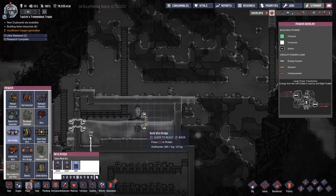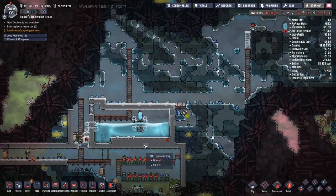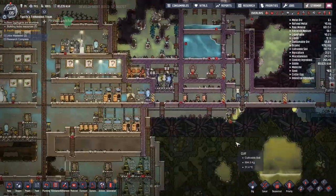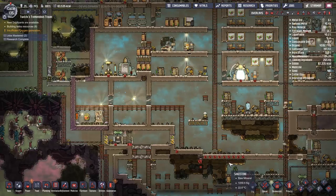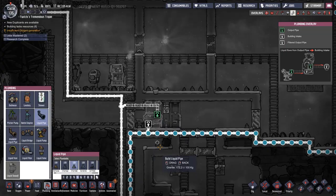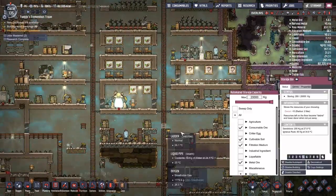You can also see me putting down wire bridges made of wolframite, because it is the most thermally conductive metal, and I'm trying to take temperature from the water to the atmosphere around. I would actually really benefit from replacing the atmosphere in the water tank with hydrogen, because hydrogen is so thermally reactive.